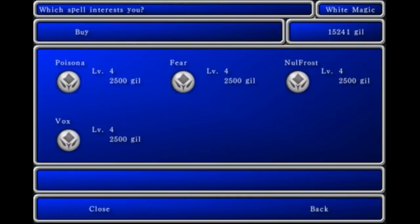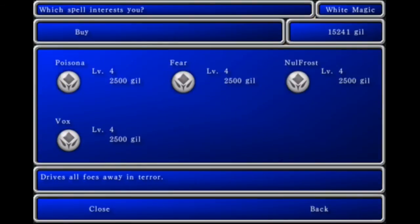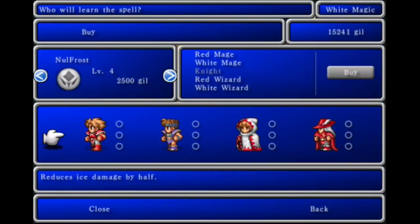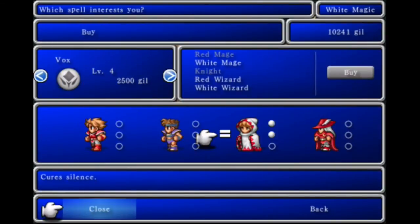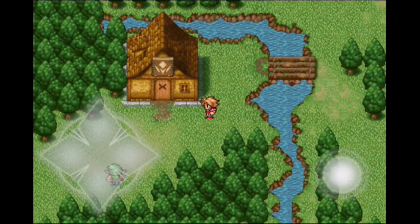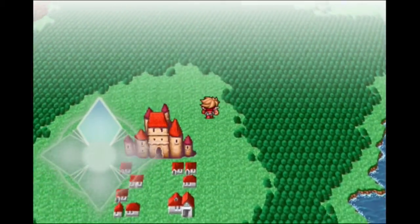What do you got? Poison, Fear... Now if you're watching this and playing World of Magic — Fear is not the same cheap move like it is in World of Magic. It drives all foes away in terror, but it has a chance to fail a lot, unlike Fear in World of Magic where it hits all the time unless you have high magic resistance. Null Frost, Vox, Cure, Silence. I'm going to buy Poison. I don't know if I should get Vox — the other one I'd be getting is Fear, because I don't want the null spells. I prefer Null All later. It's better to be prepared — what if I get silenced later and have to heal? Better than using items. I also have some items to sell, so that should make us a little more money.